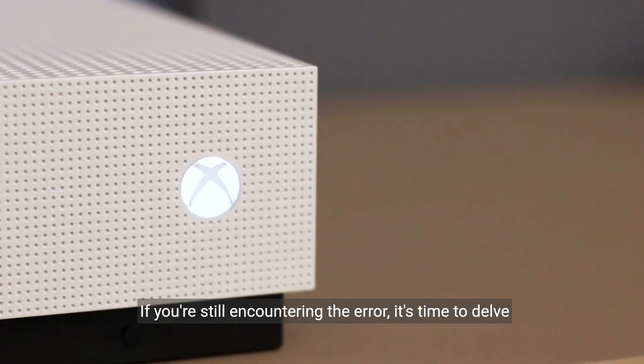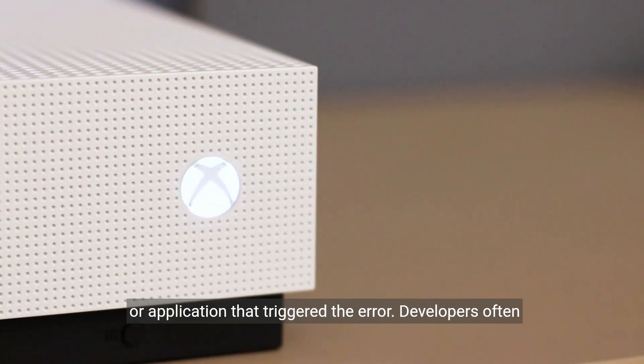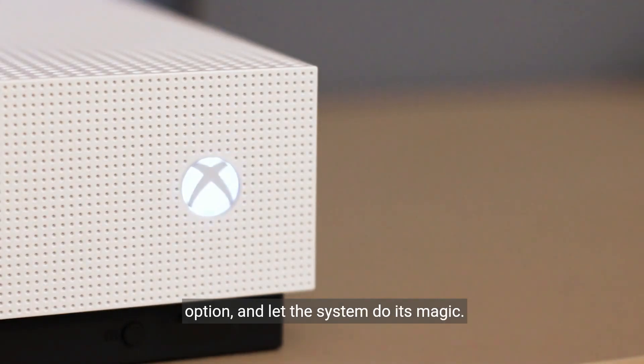If you're still encountering the error, it's time to delve deeper. The next step is to check for any updates for the game or application that triggered the error. Developers often release patches to fix bugs and compatibility issues. Head over to the game's menu, look for the check for updates option, and let the system do its magic.